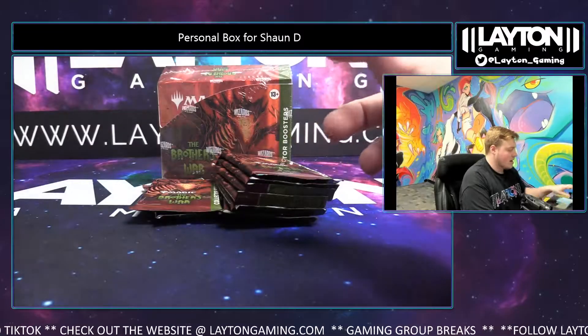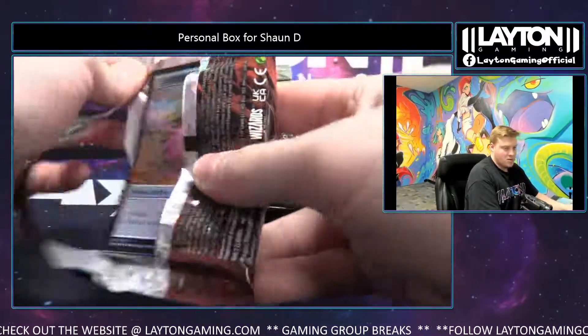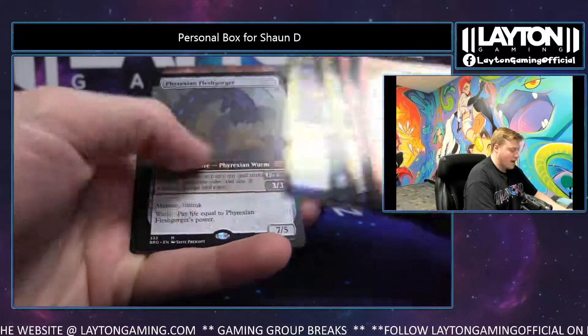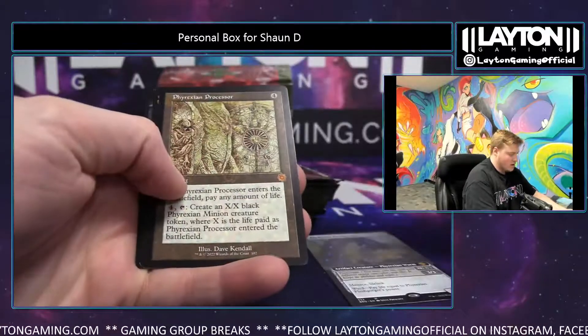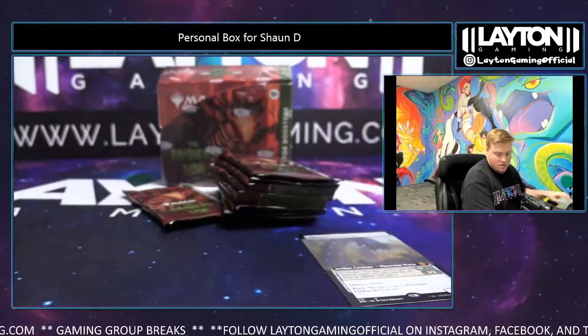Keep ordering up guys, keep ordering up. Just a couple of spots remaining on the Silver Tempest random energy style full case break extended. A Phyrexian Flesh Gorger — we're crushing on this card, so many of those. Phyrexian Processor, Optimus Prime, and a Razor Lash foil extended.